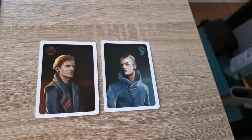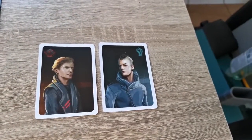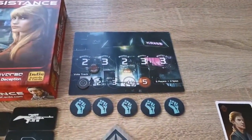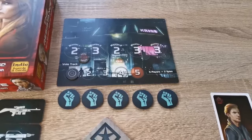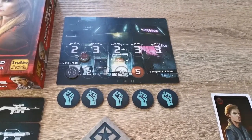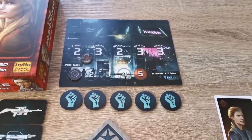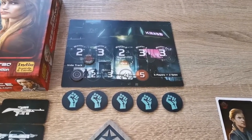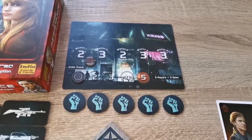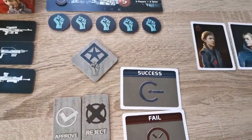Everyone closes their eyes at the start of the game, and the two spies open their eyes to locate each other. Everyone then closes their eyes again and reopens them, and the game begins. The first player, as indicated by the leader token, goes first.